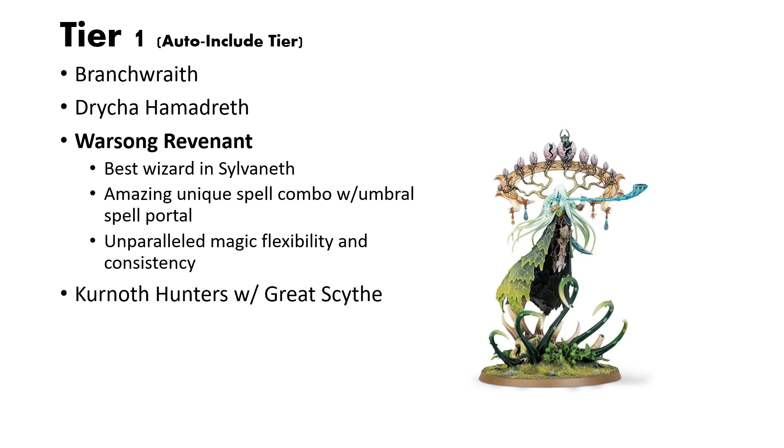Next up is the latest addition to the Sylvaneth roster, and one that was really needed and a great addition — the Warsong Revenant. The Warsong Revenant is the best wizard in Sylvaneth. The innate plus one to cast they get, access to all the spells, two casts, one unbind, is incredibly useful. They have an amazing unique spell combo with Umbral Spell Portal — they can put that spell portal out there, sit in home base or near a Wildwood, and do a lot of area-of-effect damage. It's a very, very nasty combo and definitely one of the better combos for Sylvaneth right now. They are magically flexible and consistent. Really, really powerful. I always take a Warsong Revenant.